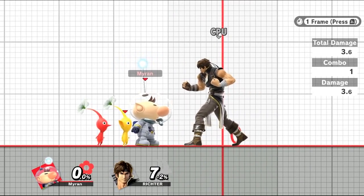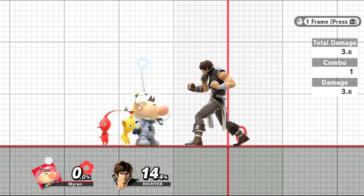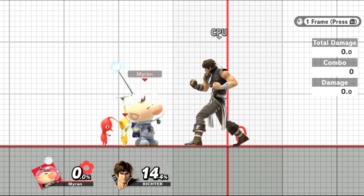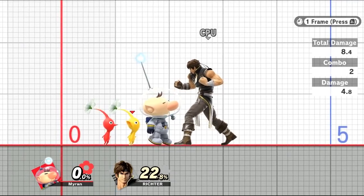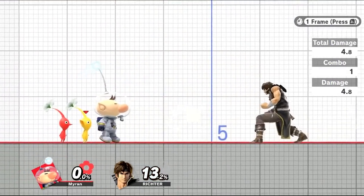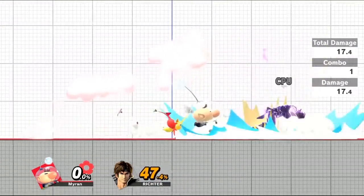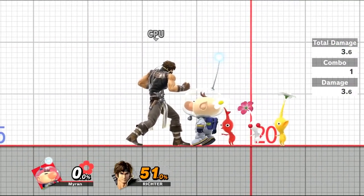Now that we've got the numbers out of the way, let's talk about general uses for Jab 1 as well as specific instances to use it. As I said earlier, Olimar's Jab is his fastest option. This means it'll be your best way to get an attack out during a close-quarter combat encounter, as well as being quite low commitment, having the entire animation finish in less than a third of a second. Aside from comboing into Jab 2, this move also serves two other important uses. First off is the ability to Jab Lock — this is Olimar's most consistent and fastest option for it.